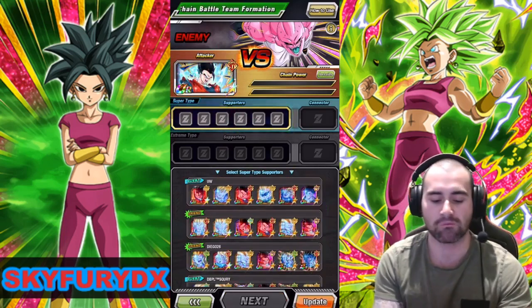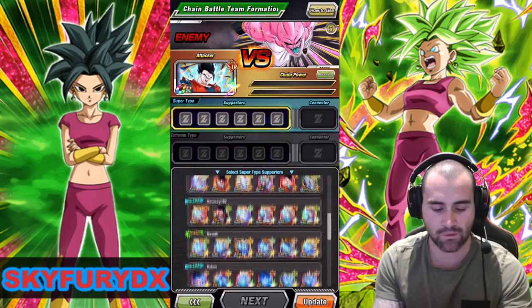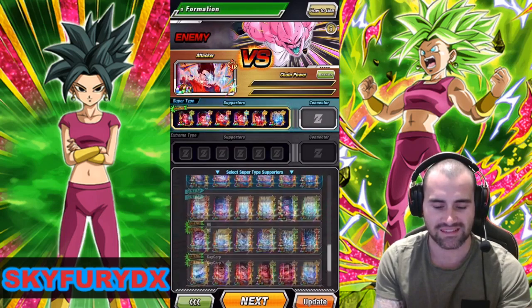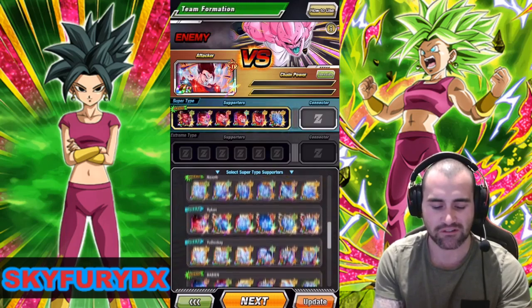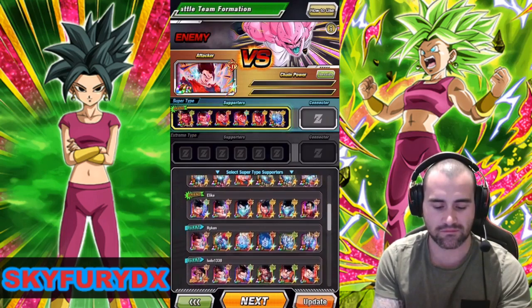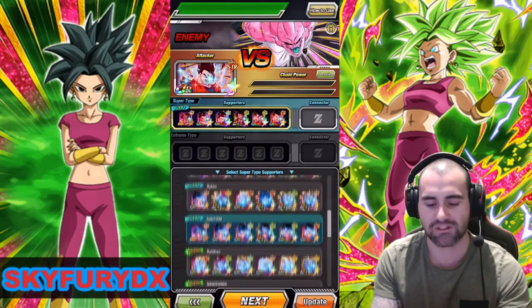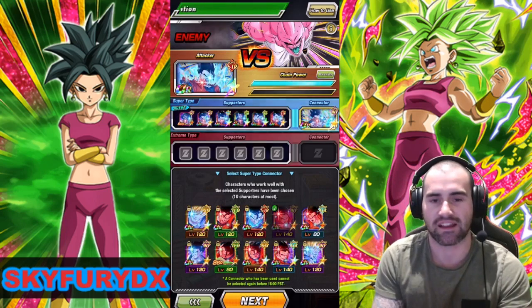For your supporters, you really just want to find a team with Ultimate Gohans and Mr. Satans. We just scroll down — we don't really have the best options here. Oh, here's one. This one looks pretty good. We've also got this one, might be an option too. The connectors are generally just an Ultimate Gohan.